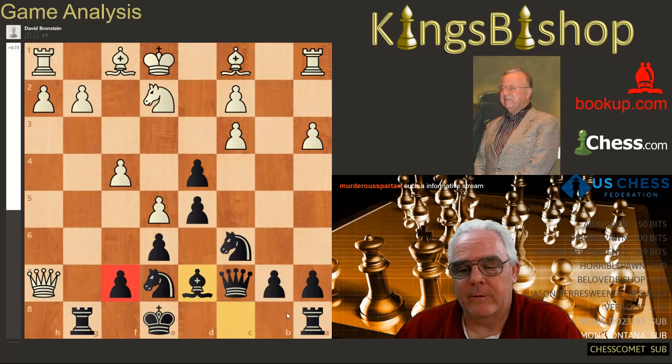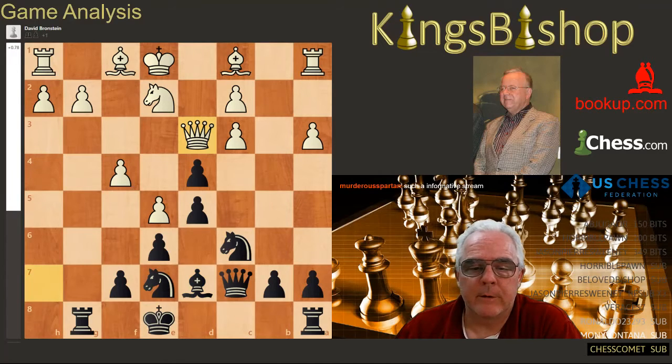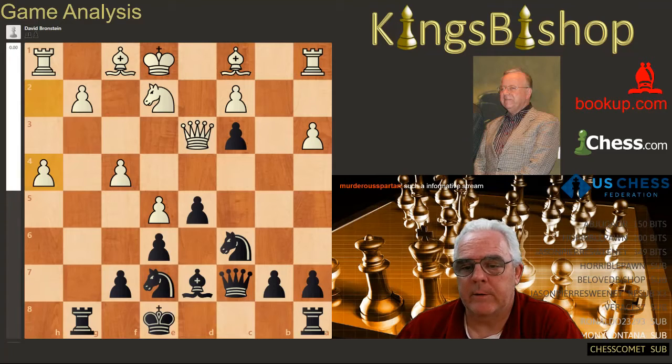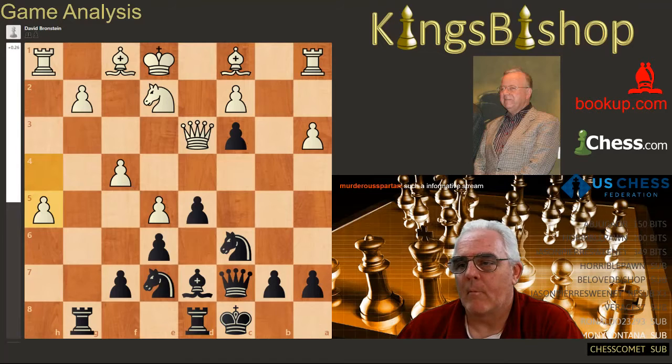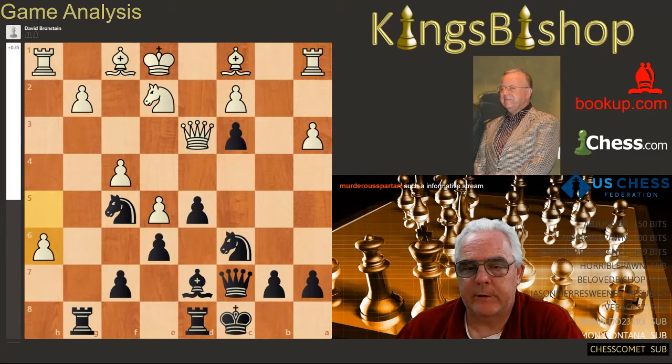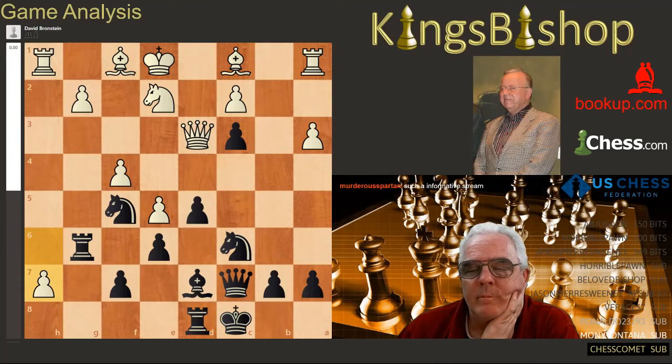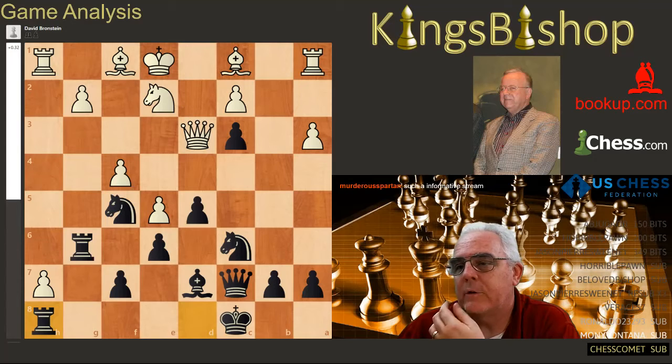Amazingly enough, he decided to get out of there. d captures c3, pawn to h4 — here they come. Castles, pawn to h5, knight to f5, pawn to h6, rook to g6, pawn to h7 — just running up the board with that pawn.